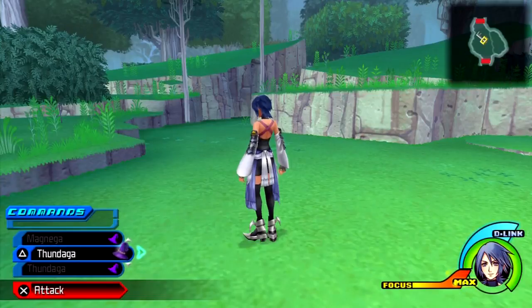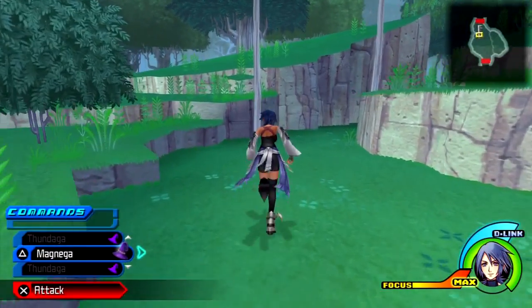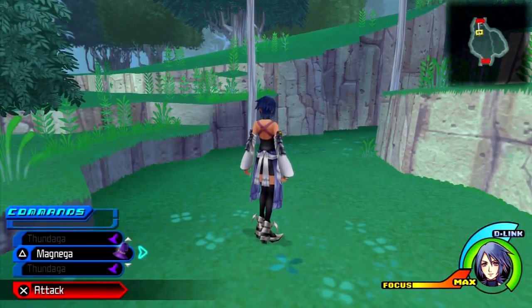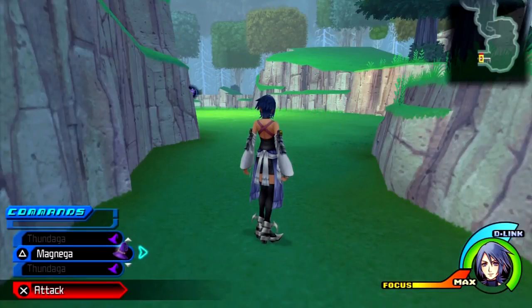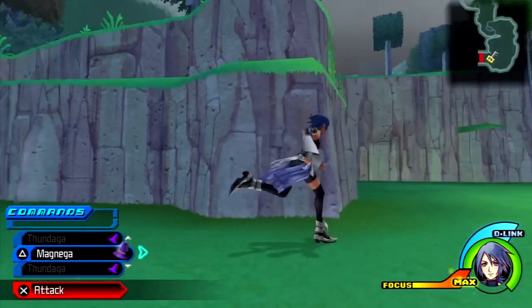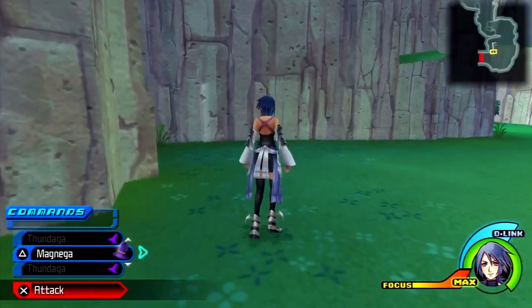Now we're moving on to Aqua, and surprisingly she's actually gonna be a bit more difficult. Why? Because she doesn't have Flame Salvo — she has Bubble Blaster. Though you can always just use Spellweaver and all that stuff. Her location here in the Enchanted Dominion is in this clip. Though if they don't show up, you'll have to go back and try again.